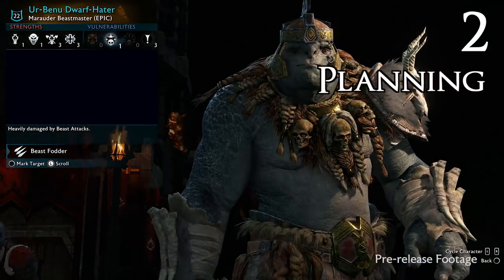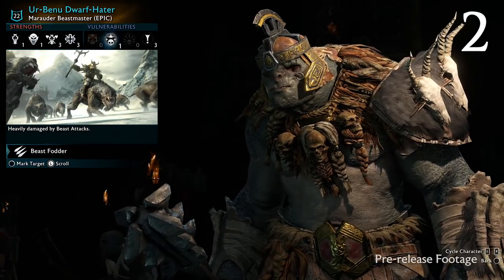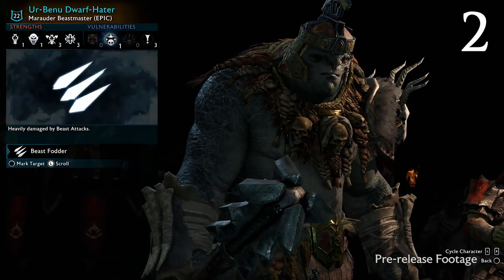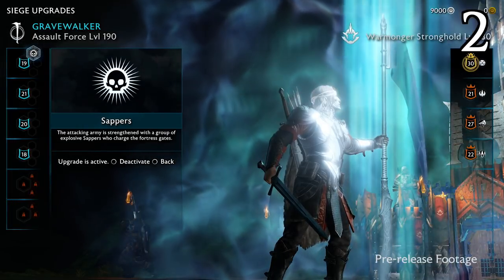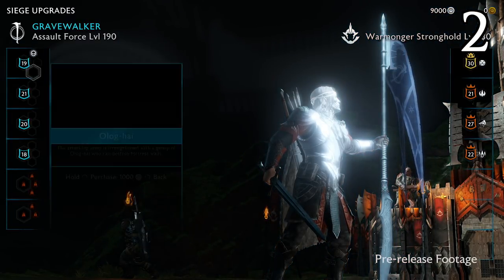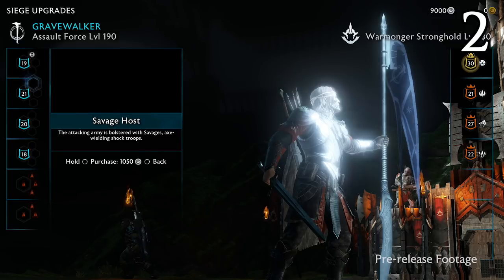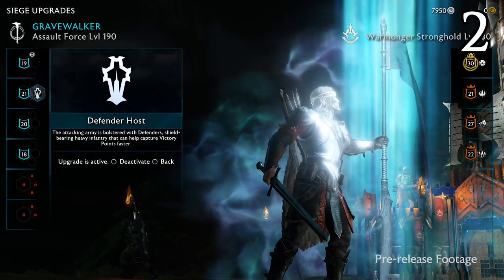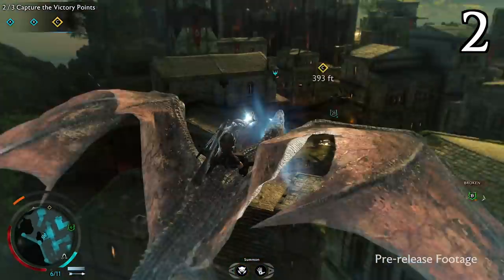When you feel ready to take on a Fortress, you'll need to go to a specific start point where you can start planning your approach. If you've done your research, this screen will also show you vital information on each Warlord's strengths and weaknesses, and this should directly influence what bonuses you take into the fight. Tribal affinities of certain Warlords lend Fortresses specific features, like Stone Walls, Iron Gates and Armour types. Your own Warlords can offer you similar bonuses, like Karagor mounts, Breaching Sappers, Siege Beasts, Giant Spiders and even a Drake.